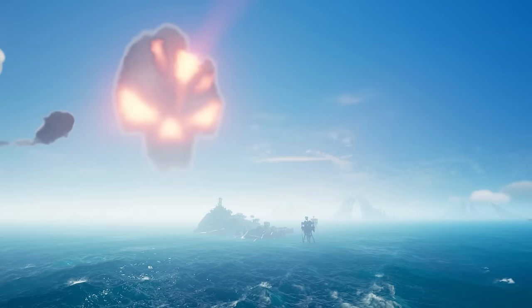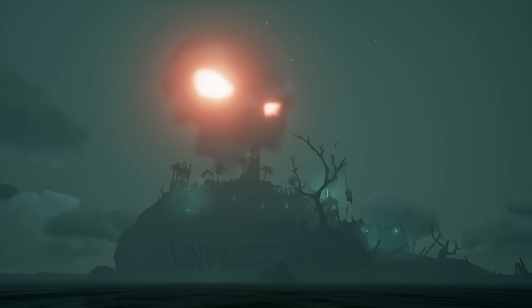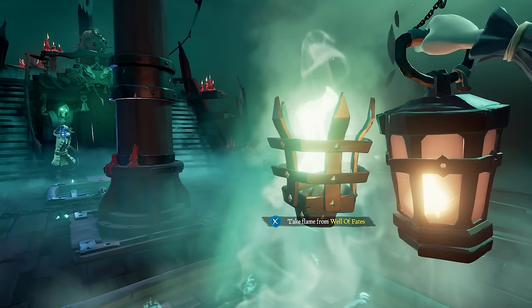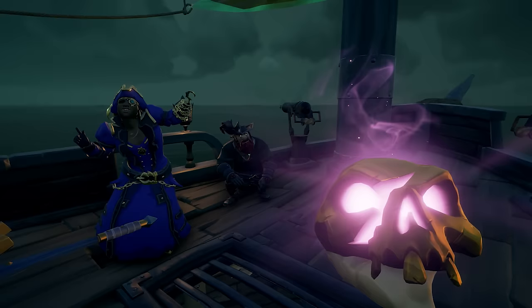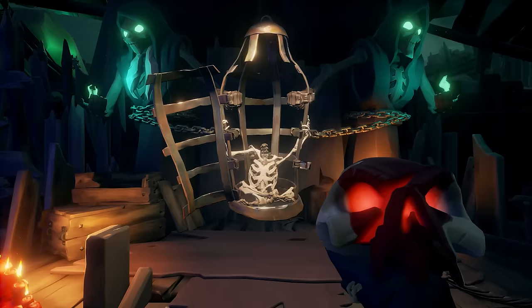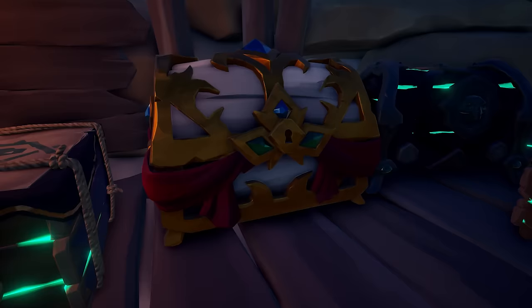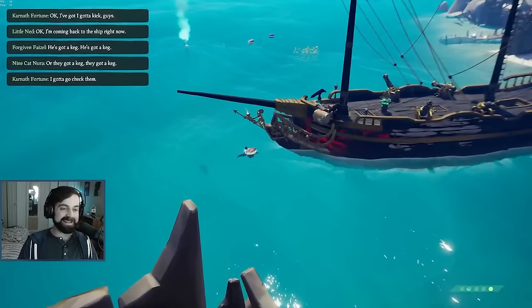There are two world events often confused by newer players: the Fort of Fortune, marked by a cracked skull glowing red, and the Fort of the Damned, marked by a skull with only red eyes. The Fort of the Damned is a player-activated event — you start it by lighting all the lanterns in the fort using different colors obtained by dying in various ways and getting the flame on your way out of the Ferry of the Damned, or if you're a pirate legend you can use the Skull of Destiny. Afterwards you put a ritual skull in the center and the event begins. This event contains a lot of valuable loot, so expect PvP. The most valuable chest in the game is the Chest of Fortune — it gives a ton of gold and rare cosmetics, and it changes location every season.